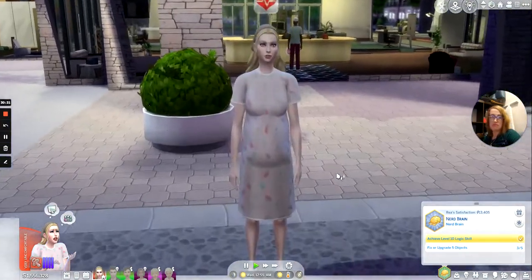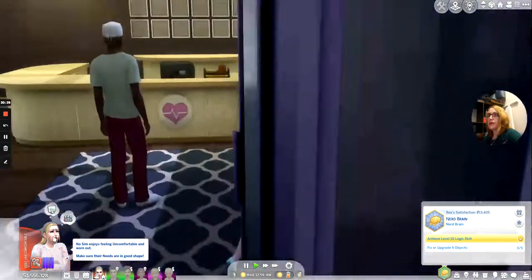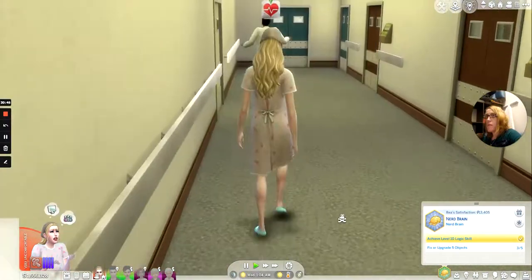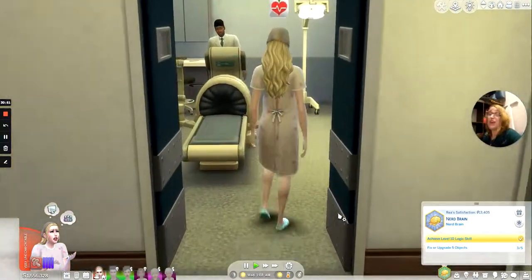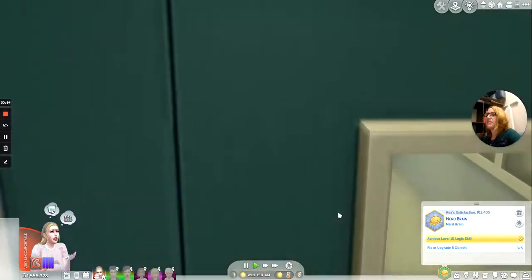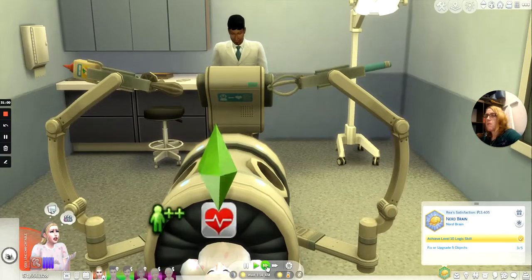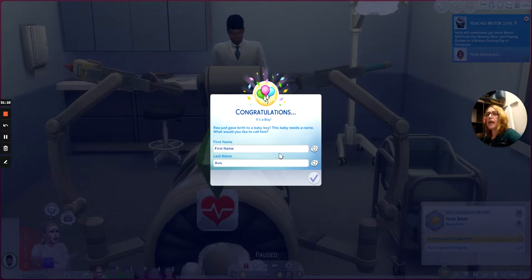It always really instills confidence when your doctor freaks out during delivery. Raya is like 'oh well, you might not be adept at this, but I know what I'm doing.' It's a boy — and we're at Q, O, P, Q — okay, so we'll name him Quinch.